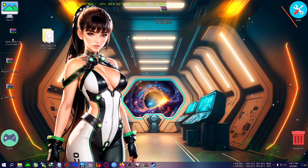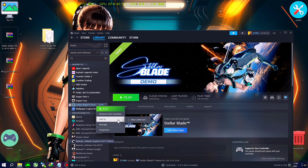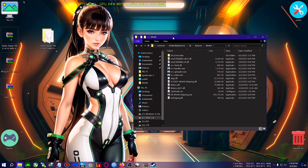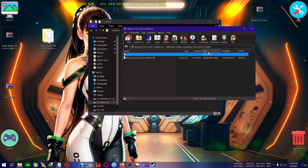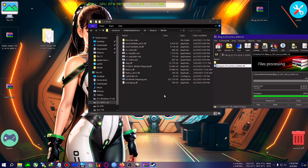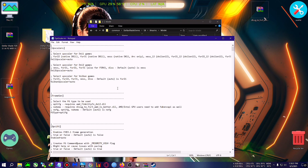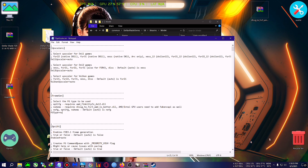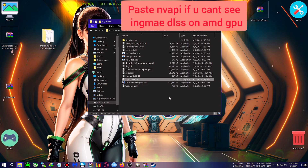To make the DLSS FG work, go to the same installation directory: Manage > Browse Local Files > SB > Binaries > Win64. Drag in the DLSS-to-FSR3 DLL. Then open OptiScaler.ini again, delete the 'optifg' entry in the FG section, and type 'nukems' — then click File and Save.